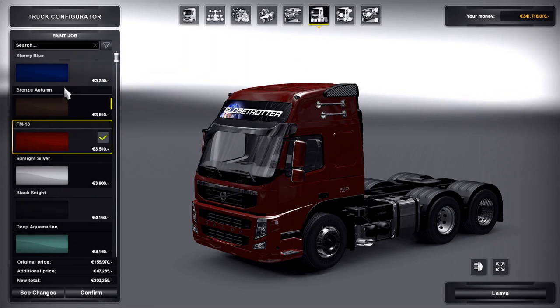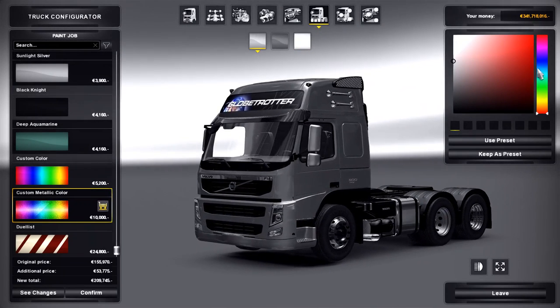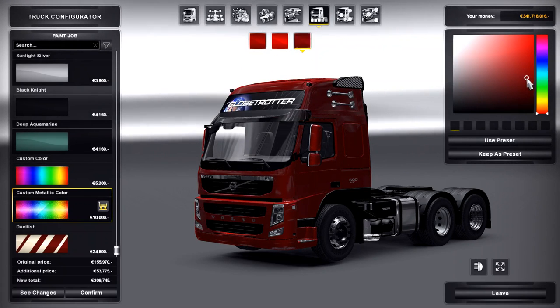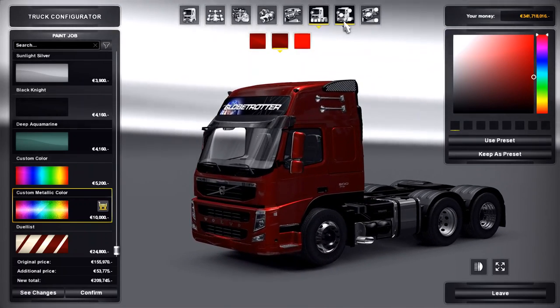Color options are pretty basic — just different colors and stuff. It does have compatibility for the Metallic Colors DLC, so we'll make a metallic red one here. There's our metallic red.